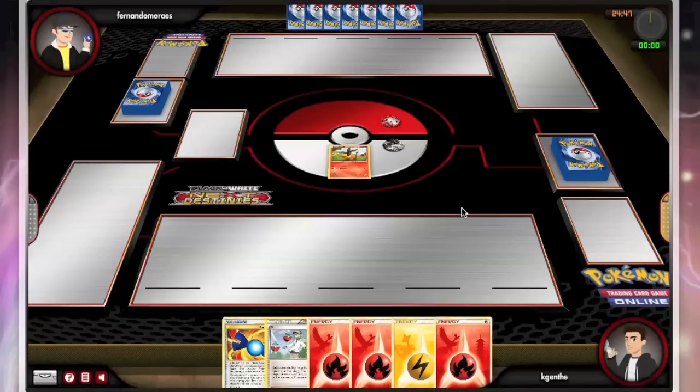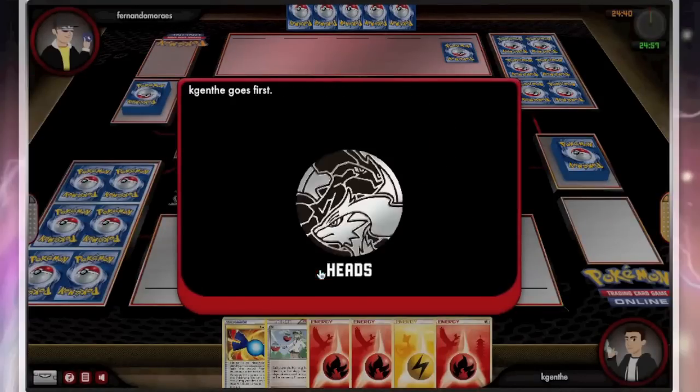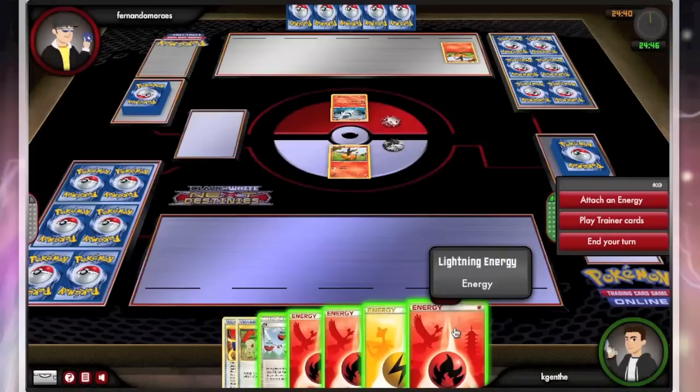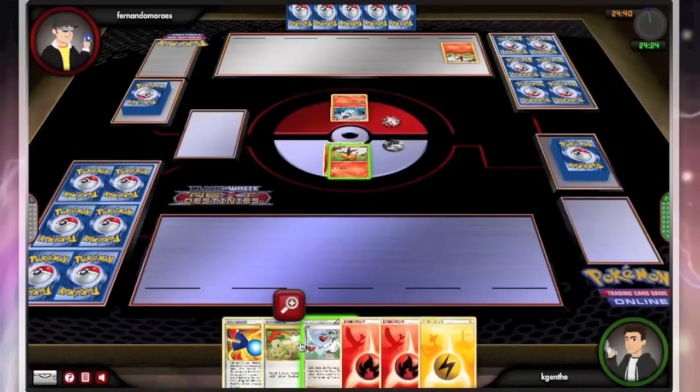We have a pretty poor hand, and we're primed to get donked if I see a Celebi Mewtwo deck. But I will go first, and it looks like we're going to be playing against Reshebor. I have an interesting decision to make here. I think you can't really do anything on this first turn, so I'm just going to end.